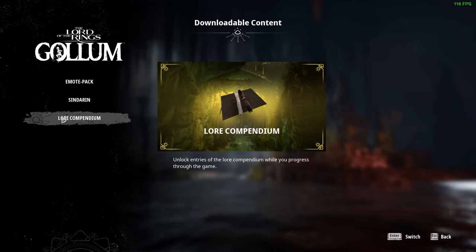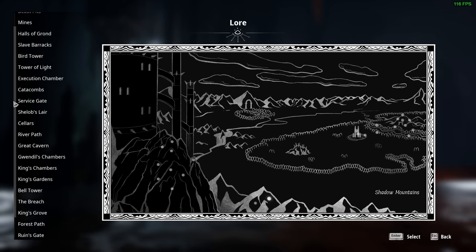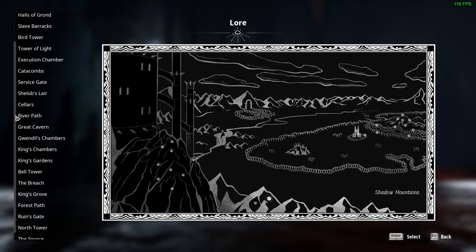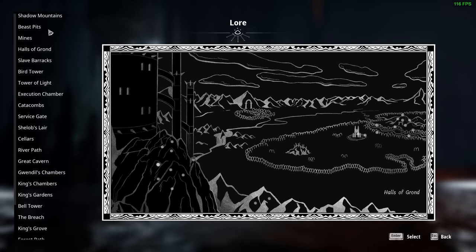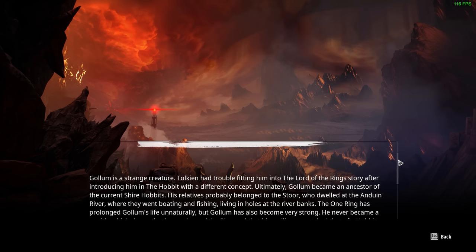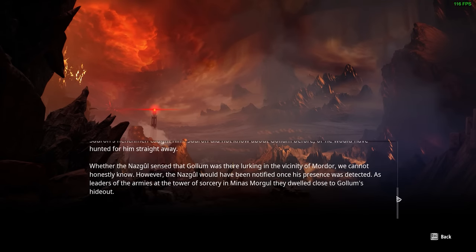That $10 also gets you a lore compendium, which is literally a menu of lore entries, like every other game just has without charging you for it. This is how it's formatted — it looks like placeholder. When you click on lore items you haven't unlocked yet, nothing happens. When you click on items you have unlocked, it's this weird scrolling text at the bottom only, leaving the space at the top unused. It's also written very amateurishly, full of grammatical errors and very odd wording choices.